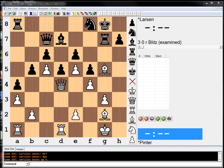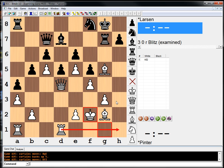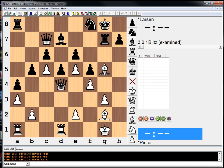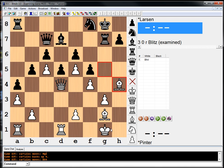Correct solution! The natural king f2, with the idea of doubling, is bad because of rook takes, pawn takes, knight g6 with serious counterplay. So bishop h4, with the idea of king f2, bishop f3, and stuff like putting your rooks on the kingside and going eventually g2 to g4.